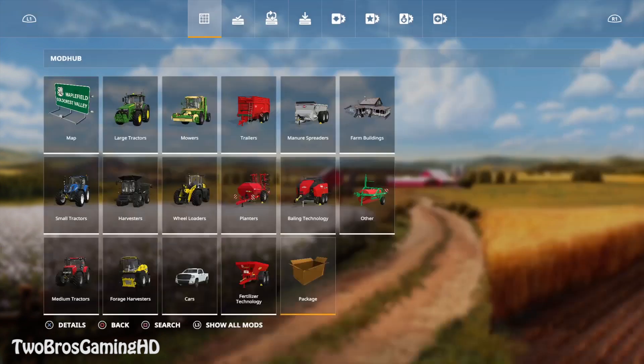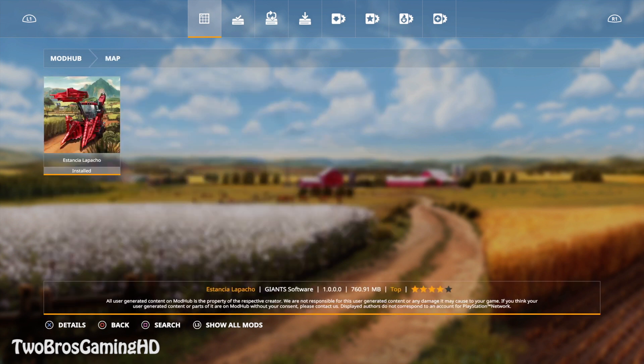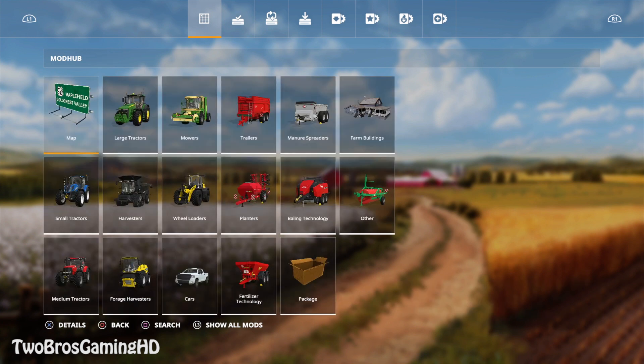But first of all, I just wanted to check the mods section right here. We don't have any new mods, I can see. I just thought that the Mablefield Gold Coast Valley sign — I haven't seen that before, maybe I have. But I just thought that the Gold Coast Valley map was actually in the game for some reason, but it isn't. So that's pretty sad.